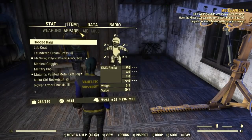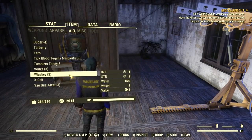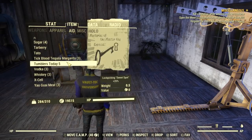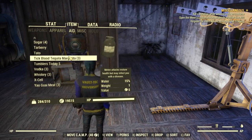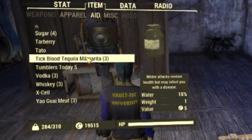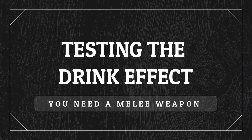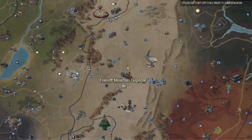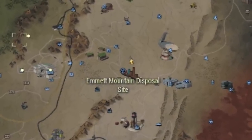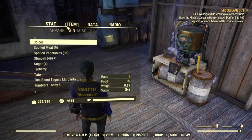I'd craft more but I don't have the recipe for the base tequila yet — maybe next time. I decided to test this drink because it says melee attacks restore health, but you might get new diseases. To test it, you'll need a melee weapon and an area with a decent number of enemies — but not too many, since you don't want to die.